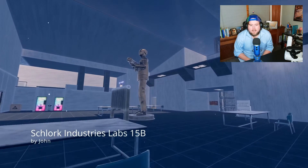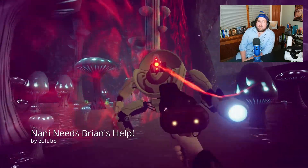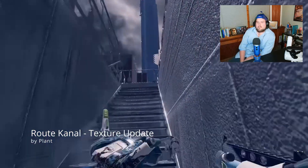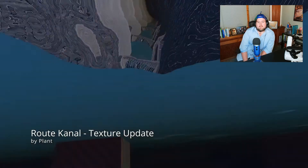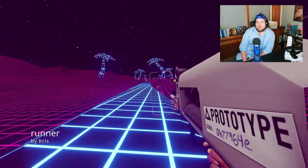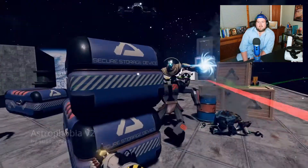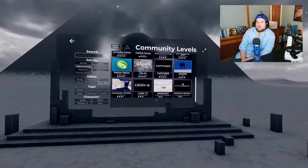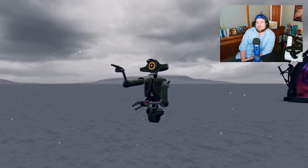That looks like a Halo level — straight out of Halo. A lot of Vertigo 2 is very Halo 1 and 2-esque anyway. There's already so much from beta testers, and they're going to be the big early users. Hopefully this gets the attention of some really creative people outside the beta testers. There'll be so many more levels once people start creating. One's already called 'Gianni's Dick Smasher' — let's give it a try!